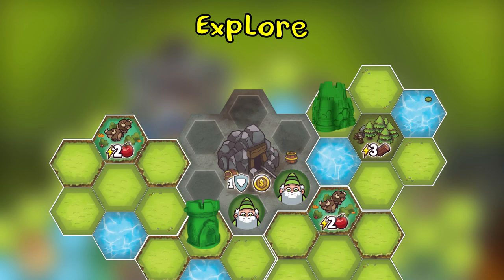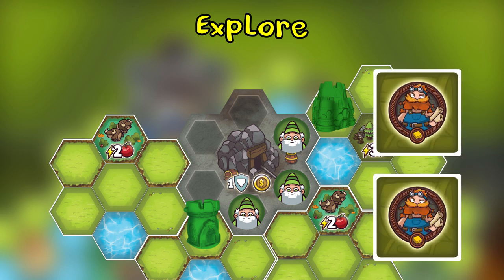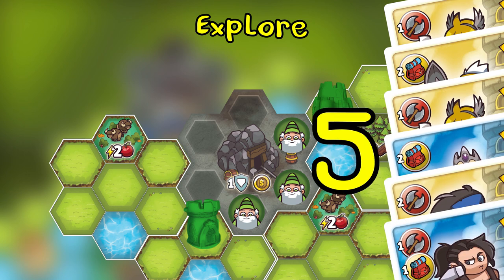Gathering follows a similar process. When you place a dwarf on a wildland spot not occupied by a monster, you can gather resources. Shuffle and draw from your deck one card for each of your dwarves on the petal, one for each adjacent settlement, and two for your adjacent fortress. This time you'll be looking for backpacks — for each backpack you draw, you gain that number of resources.